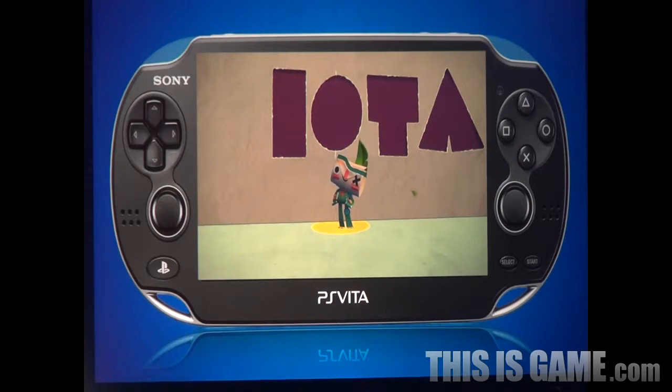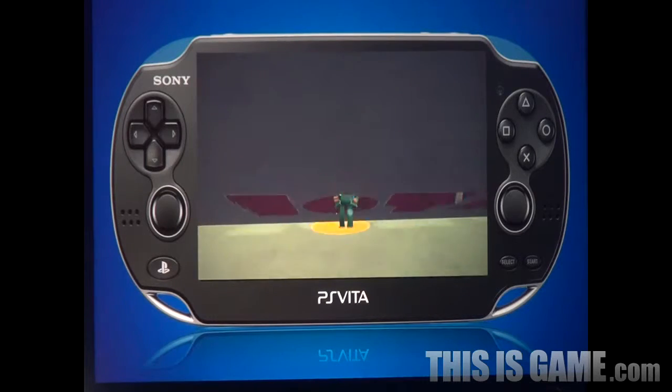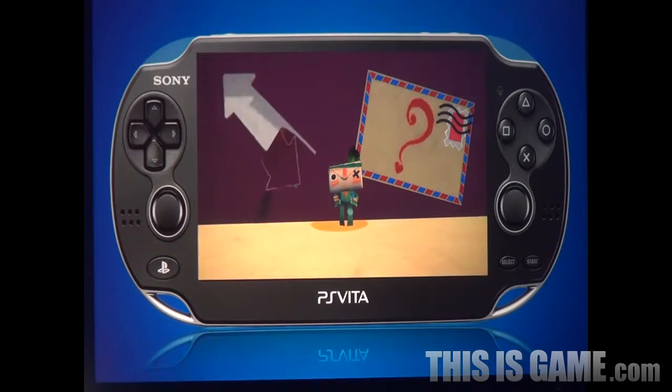The game is a journey where you try to get Iota, who's trapped in the world of Tearaway inside your Vita, out and into the real world. Trapped in his head is this message, especially for you. And it's so important that he's just desperate to explore this wonderful world.